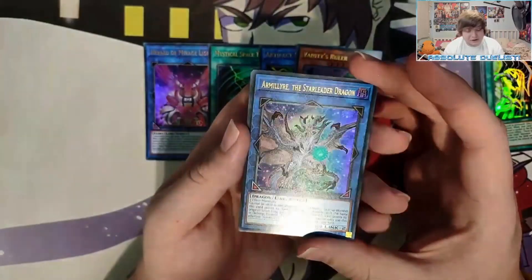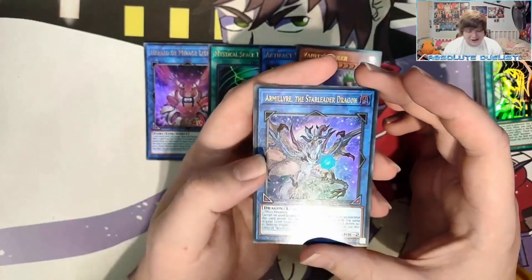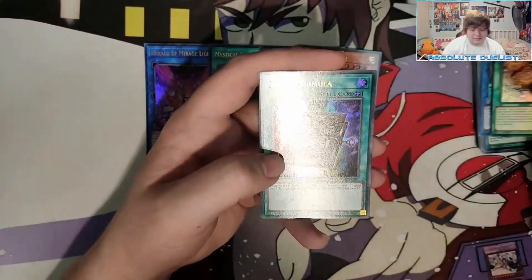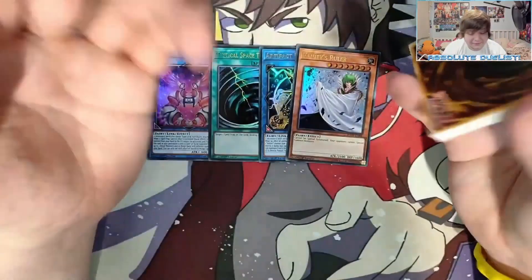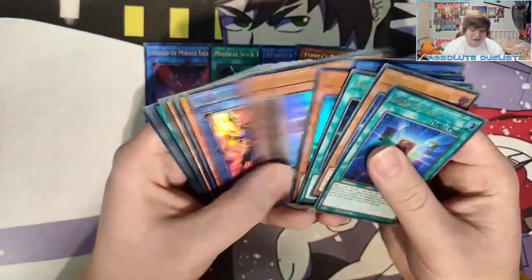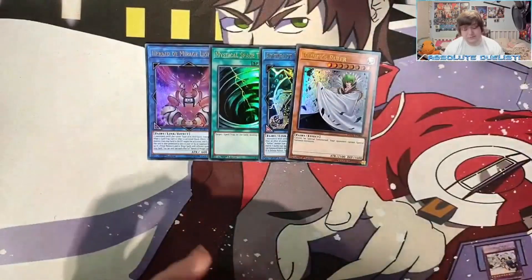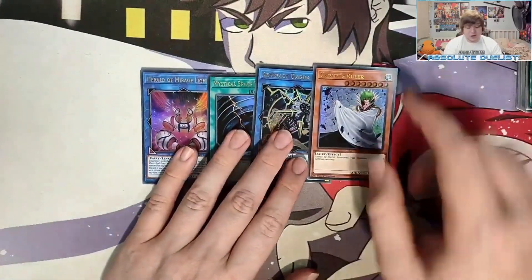The last pack: our first Link monster is Aurauma the Star Leader Dragon — okay, interesting. We also got Hollow Giant, Magic Formula, Celestia, and Cards of Fate. Sadly the last pack didn't hold anything amazing — we didn't pull Parshath, Needle Fiber, Selene, Compulse, or Infinite Impermanence. We didn't pull a lot of the things we wanted.